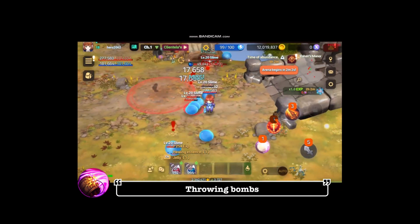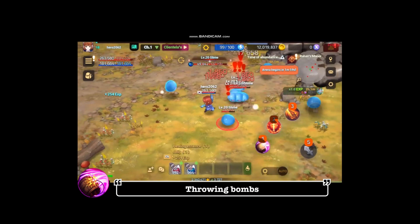Throwing Bombs. Throw a bomb forward. Enemies within the range will take a certain amount of damage.